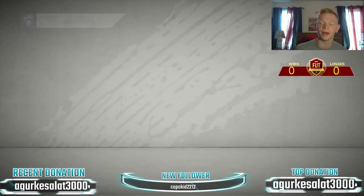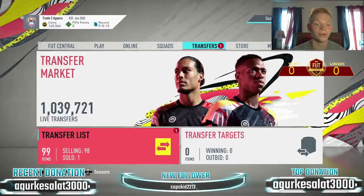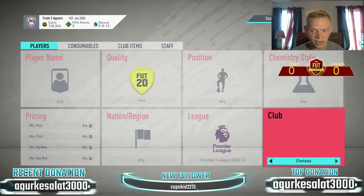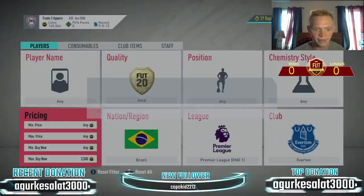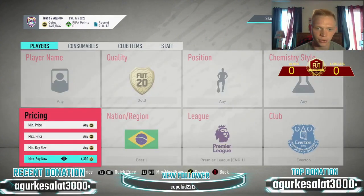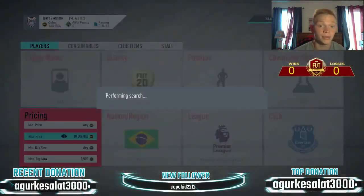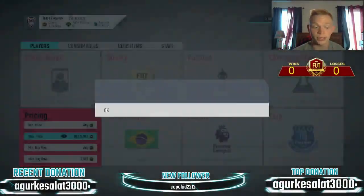We're at 145,000 coins. We only have two slots on the transfer list, so I'm going to go sell things. I want to show you guys some of the trading methods I was doing. On my main account, the one that was working insanely well was the Brazilian Everton filter. I was getting so many players — these are up towards like 4,000 coins and still going up. Richarlis in there for 4,200. Looks like they're selling at 4,200 here, so I'm going to snipe at 36, 35. I was getting so many Bernards for like 2,000 coins — it was insane.